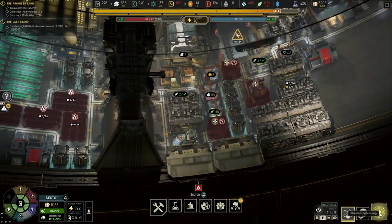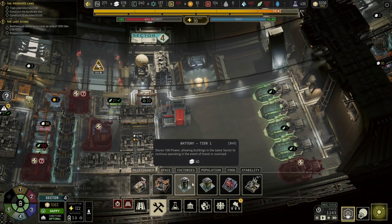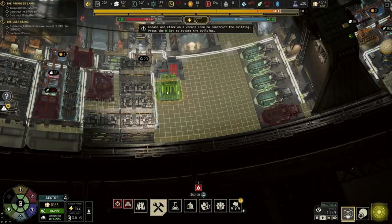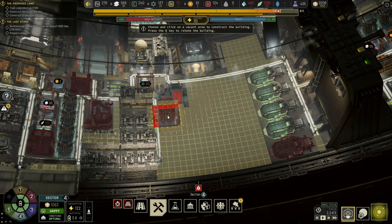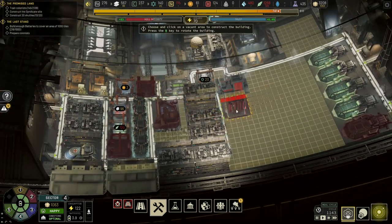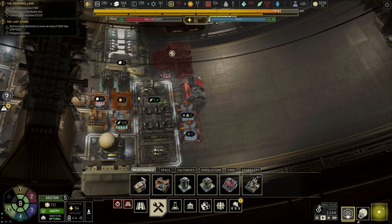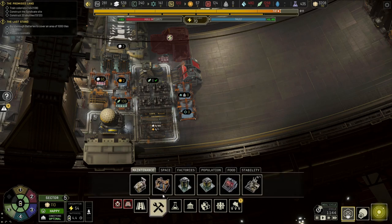Now we're just going to have to see what's happening. We do need to build a lot more batteries — tier two batteries, which is five by five. Shall we do a couple of them? At the very least let's make a start with one. We've got alloys and things over here, so let's grab ourselves at least one battery there. We should have batteries over here — we could add another bigger one actually.